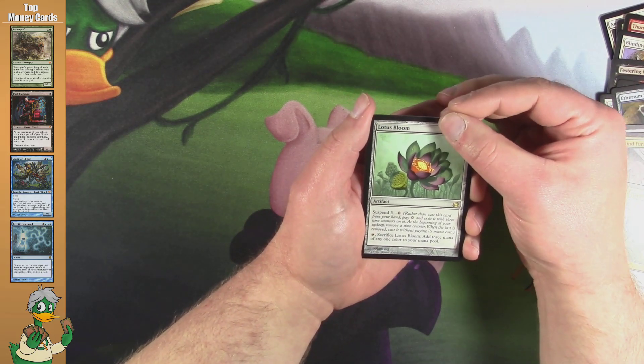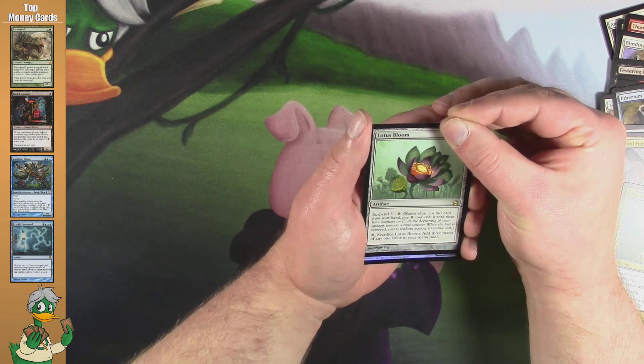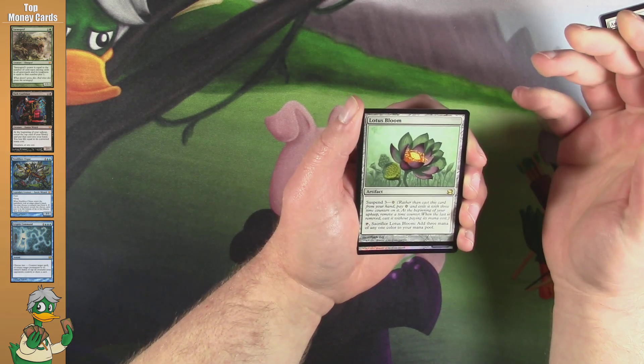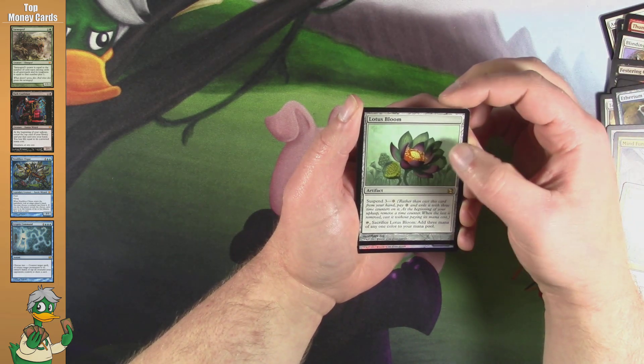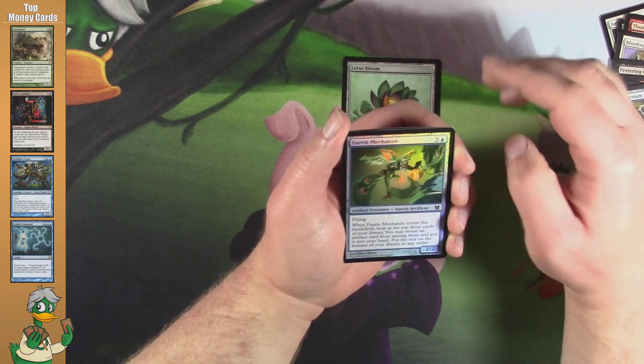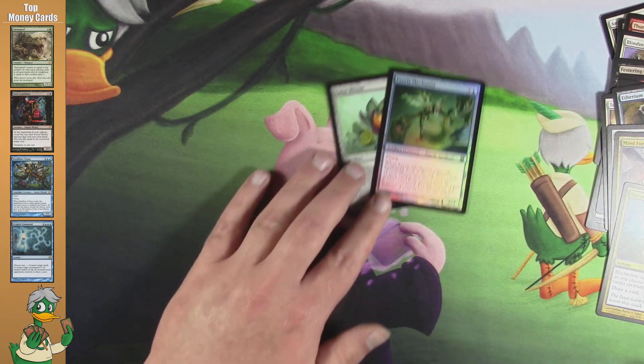And we'll peek again at the foil, because that's what we're known to do. That is an artifact with a power and toughness — Faerie Mechanist! I don't wanna say cha-ching, 'cause it would be a lie, but...